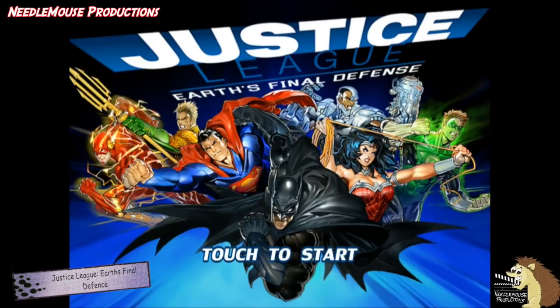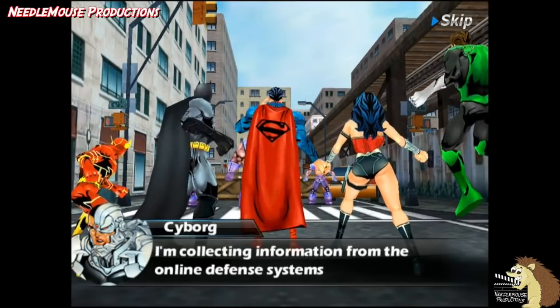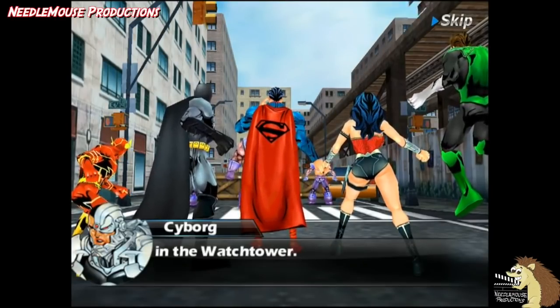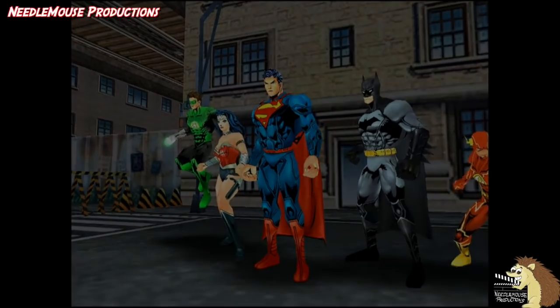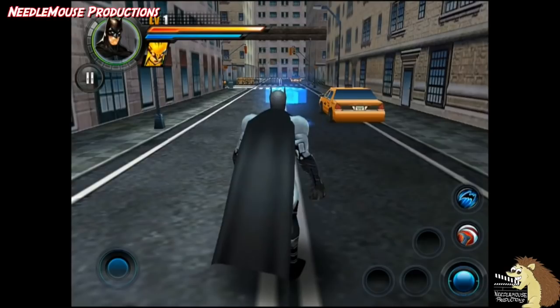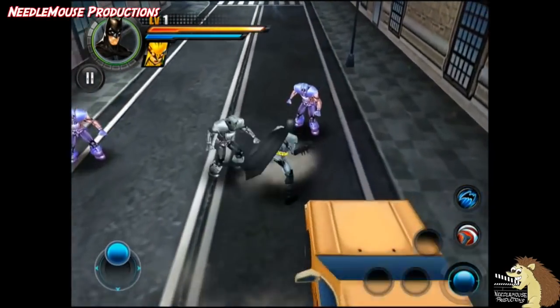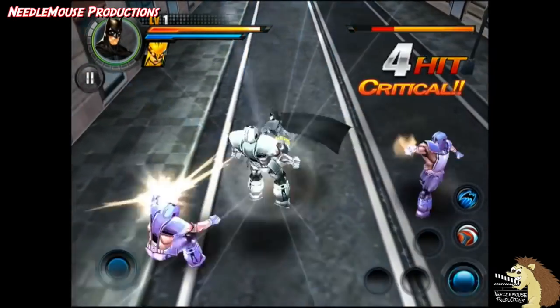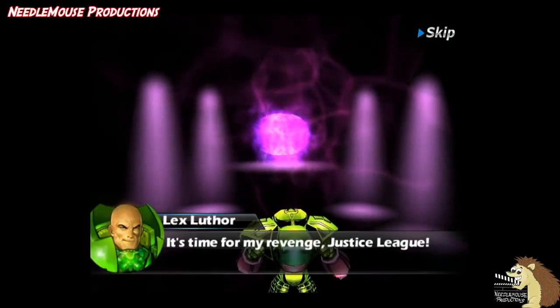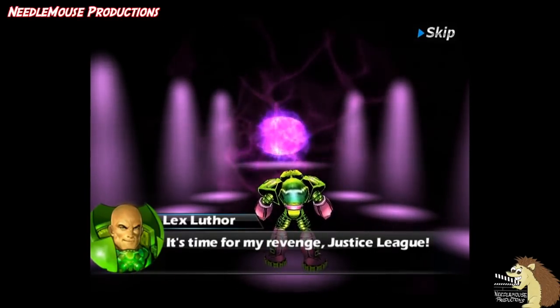Justice League: Earth's Final Defense, released in 2012. This game was released on Android, and is an action game that features Batman, The Flash, Green Lantern in the Hal Jordan version, Superman, Wonder Woman, Aquaman, and Cyborg. The design springs straight from the pages of the New 52 comics, and though it's just an Android game, the design of the characters is quite impressive. The game itself has rather simple combat of walking around and punching the enemy, and the story is pretty non-existent, but it's not that bad a game on the whole.